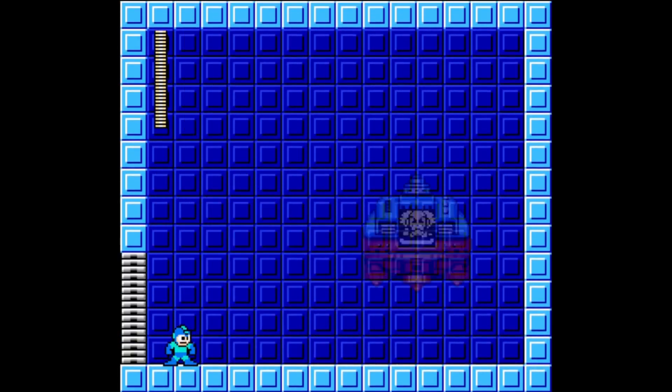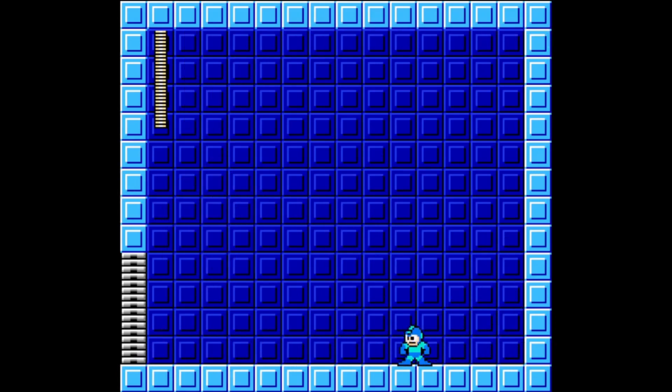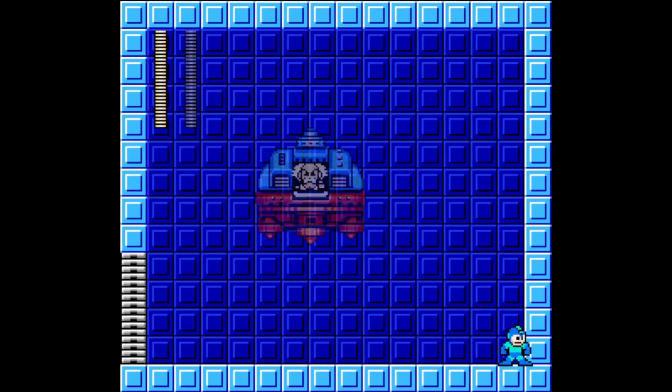Wily's second phase can jump shorter distances, targets the middle of the screen, and the projectile is reduced to just one. For the final phase, Wily is in his capsule and disappears and reappears shooting four blue orbs from his body.